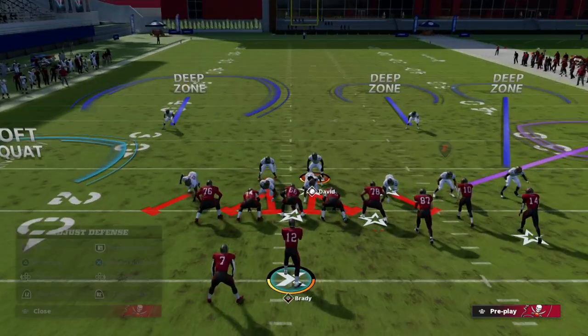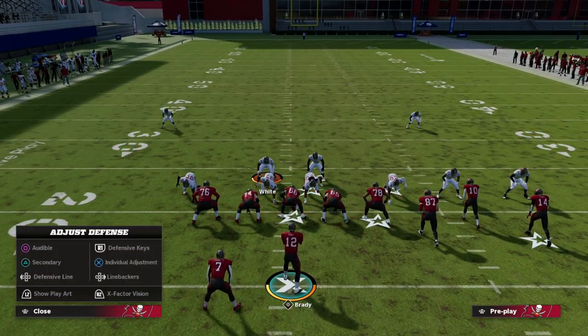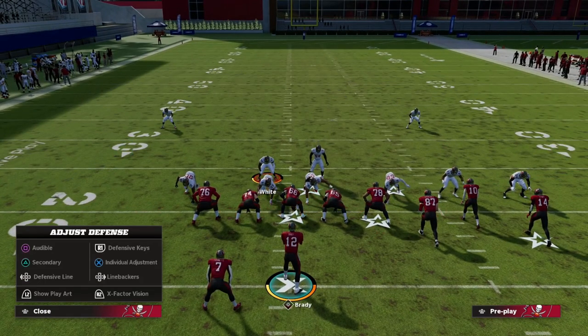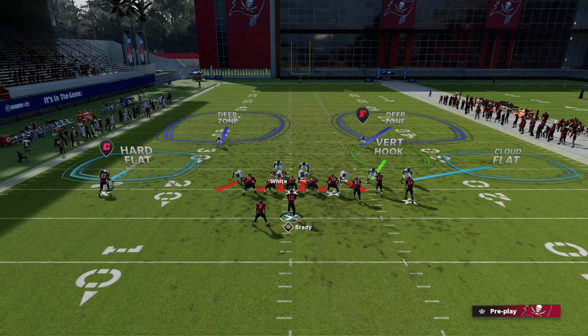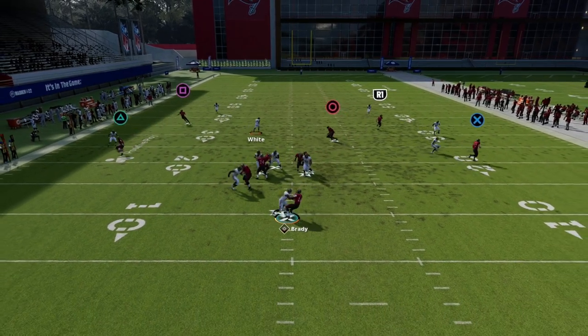All you have to do is user one of the linebackers — it can be a different one, but I normally like to user Devin White. Then I shade my coverage down to create hard flats on both sides, and I use match coverage against the bunch to stop corner routes to the right. I know the deep blue on the left will match the number one receiver on any post routes. If they send five out, we're going to get fast heat off the edge right at the quarterback.